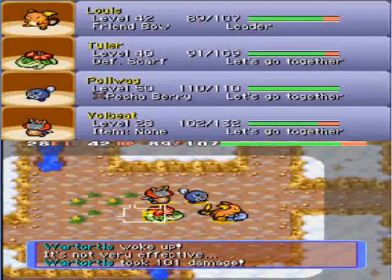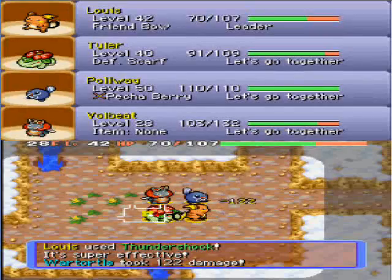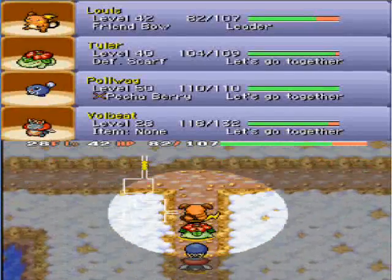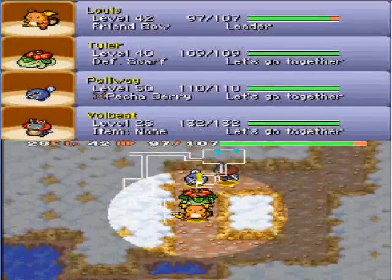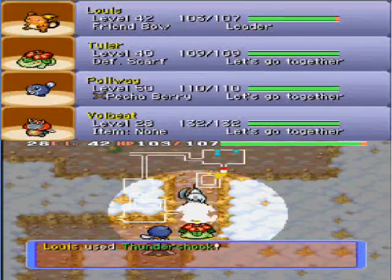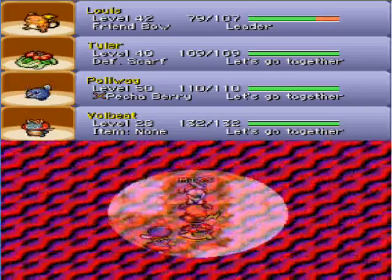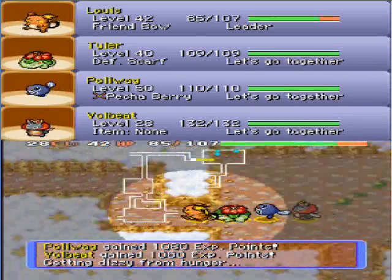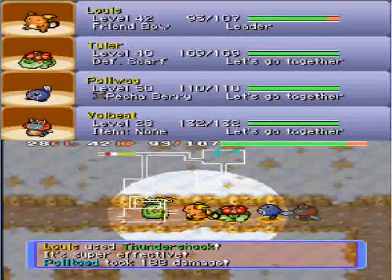I've completely forgotten that you can get Wartortles in this dungeon — you don't get Squirtles, you get Wartortles. And you don't get Blastoises either. In the Fiery Field you've got Charmanders, but in this one you don't get Squirtles. I think Mount Far Away is also an ice dungeon as well. Oh wow — 1080 EXP for killing a Absol? I did not know that. That is a lot of EXP!